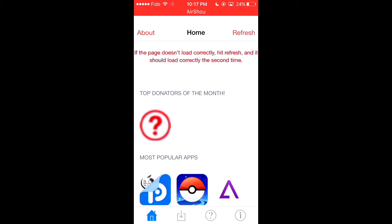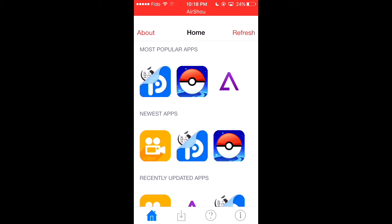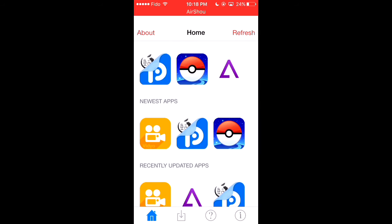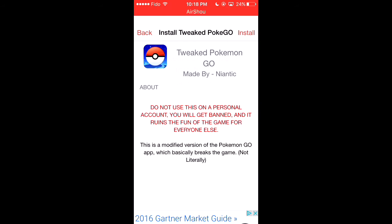A lot of people don't know this — you don't get the Pokemon Go version that is the most popular one. Make sure it's in the newest app. These are the ones that are tweaked and updated. In the most popular, that's not always updated. You get the filter from the newest, then press install.